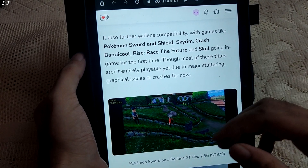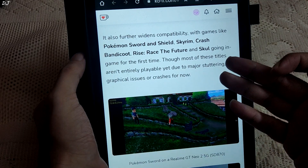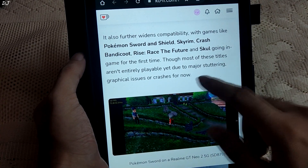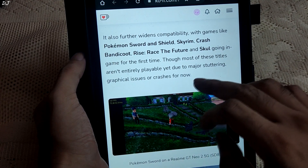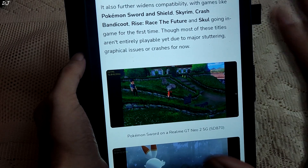This update also further widens compatibility, with games like Pokemon Sword and Shield, Skyrim, Crash Bandicoot, Rise, and Skull going in-game for the first time. Though most of these titles aren't entirely playable yet due to major stuttering, graphical issues, or crashes — stability is still an issue.